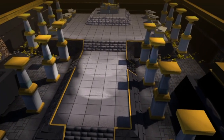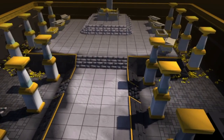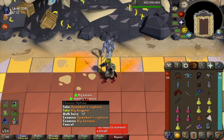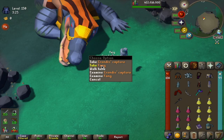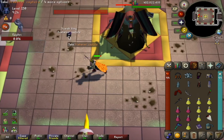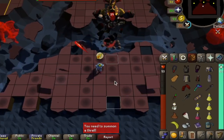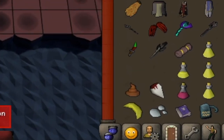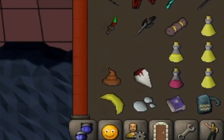The first thing you need to do is a Tombs of Amascut raid. The goal is to collect all of the MVP drops from each of the demi-bosses: the Big Banana from Baba, the Fang from Zebak, the Eldritch Ashes from Akkha, and the Scarab Dung from Kephri. You can either do a full raid and collect all four drops, or kill each boss at the beginning of a raid, bank the item, and then restart the raid for the next item.